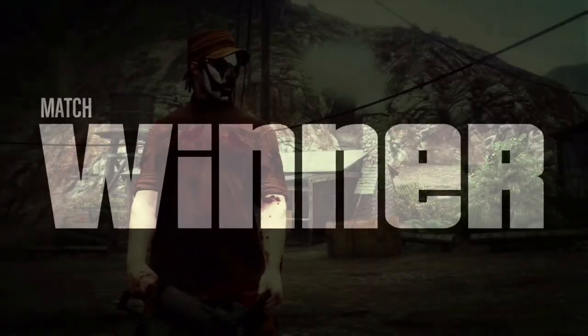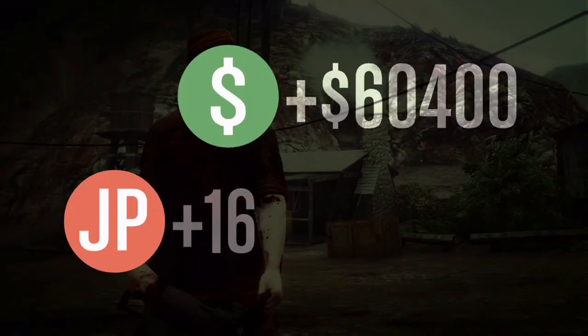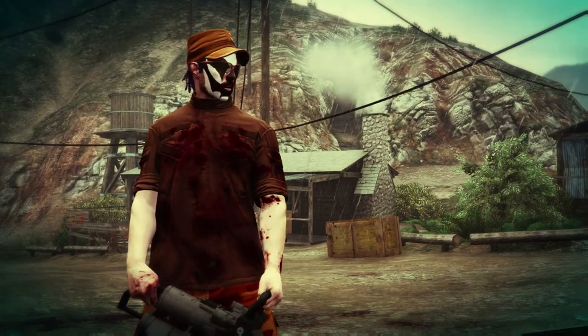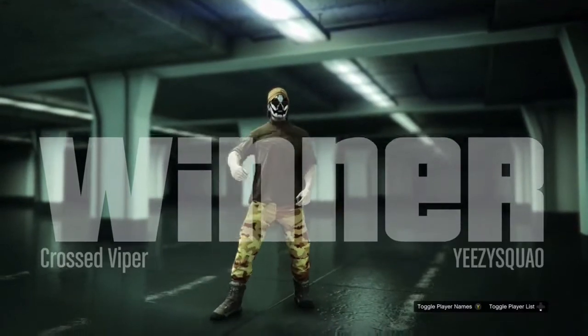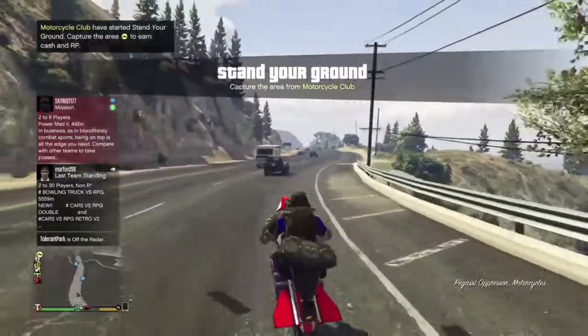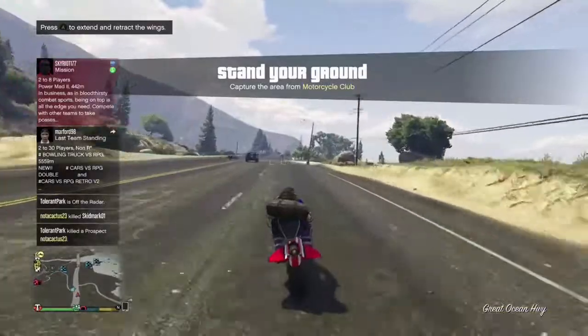Now that the match is over, it says match winner — you won. You guys can keep taking turns with your friends. I got 60K off this and 5,200 RP, which is insane because this literally took five minutes. Try this out with your friends, take turns — 62K here, 62K there, back and forth. You guys can probably get up to 100,000 honestly. We literally did that in five minutes and I got that much money.